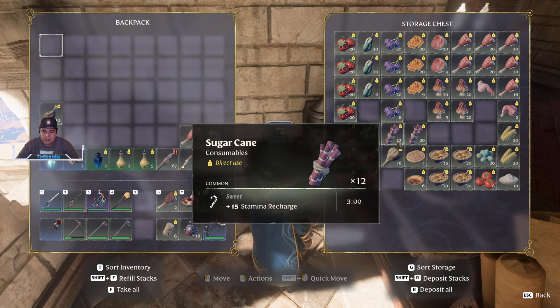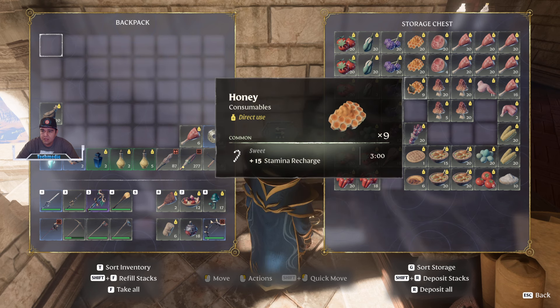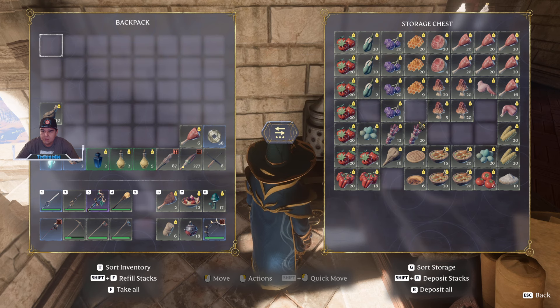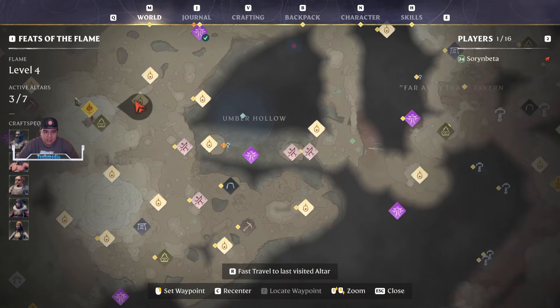Then you've got things like sugar cane, which are going to be used for sugar and honey generation as well. We'll get to the beehive smoker in a little bit, but for right now let's go ahead and find out where Emily is.